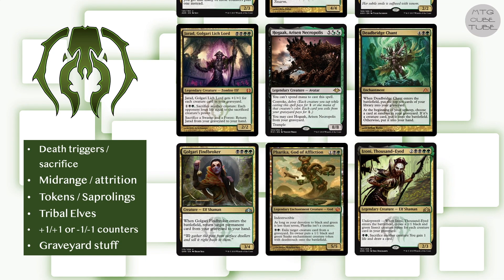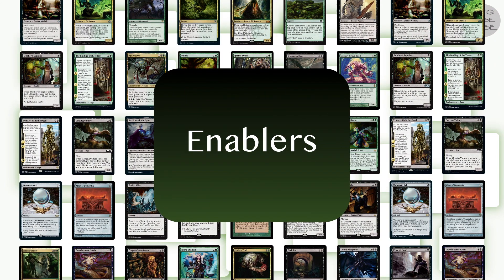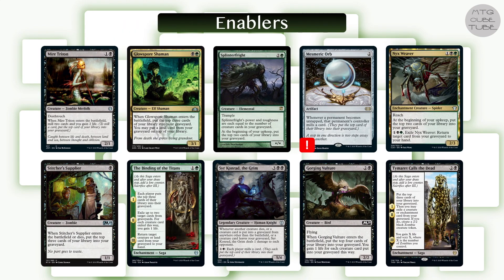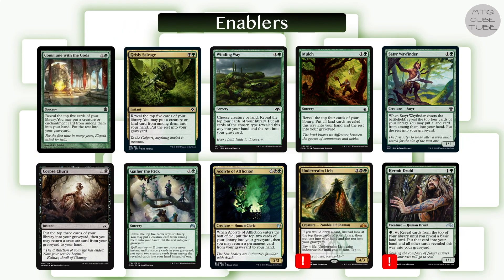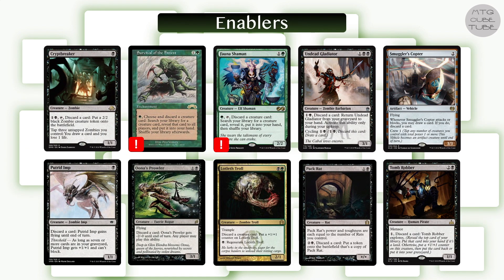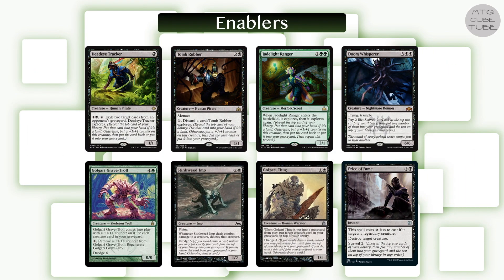Graveyard Stuff has easily the most support of any Golgari strategy and it's also the one I like most, so let's just go with that. The enablers for this strategy are all cards that let you put cards into your graveyard — be it through straight-up self-mill, a multitude of variations on Grisly Salvage, cards that let you find cards from your deck to put into your graveyard either directly or indirectly, cards that simply let you discard cards from hand, and any card with surveil, explore, or dredge.